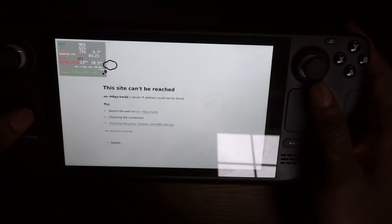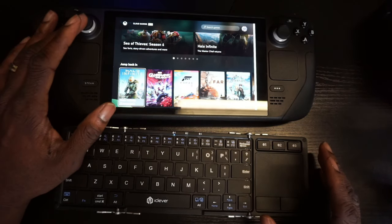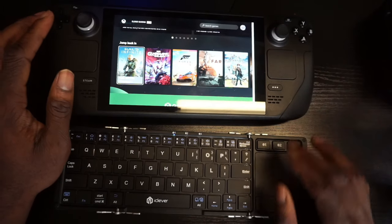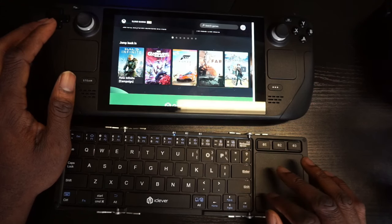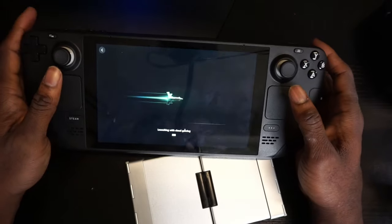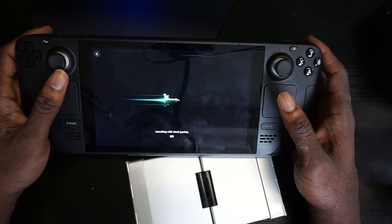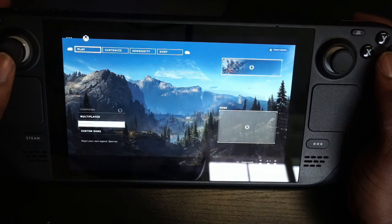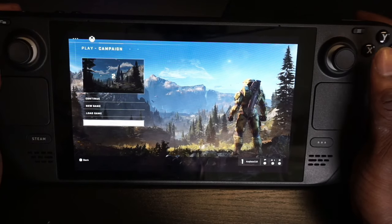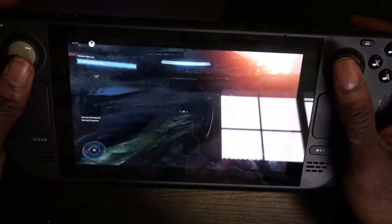So you can actually play Xbox Cloud Gaming. Here you can see Xbox Cloud Gaming, and the cool thing is it does have controller support. You can use the Steam Deck controller to navigate, and you can also use the keyboard to navigate. We're going to play Halo and see how this performs on the Steam Deck. So Xbox Cloud Gaming — does it work on Steam Deck? As you can see, using the Steam Deck controllers, everything seems to work really well. We'll go to campaign, continue, and here we go — Halo Infinite running on the Steam Deck through Xbox Cloud Gaming using the Steam Deck controllers.